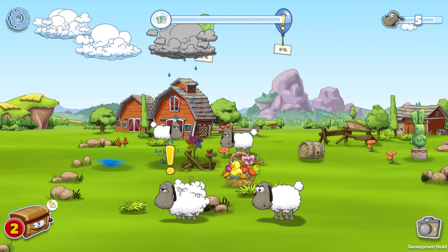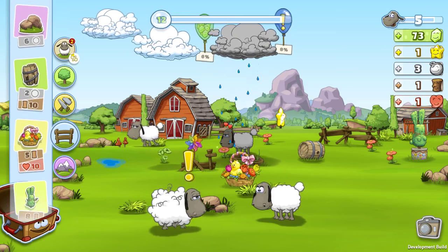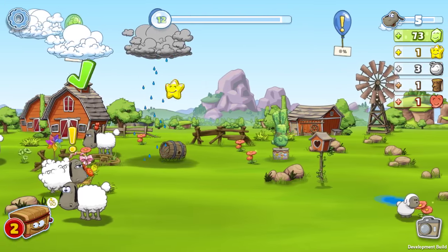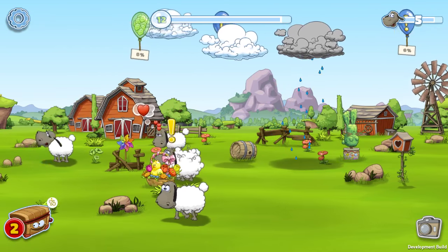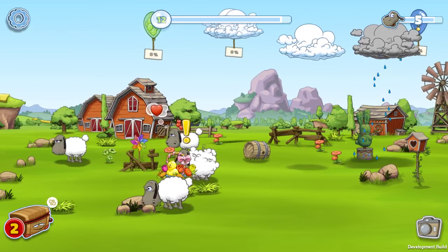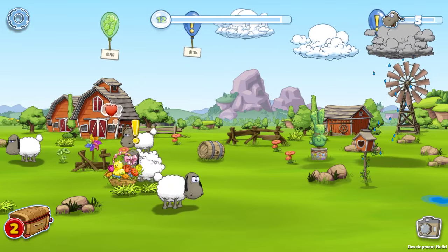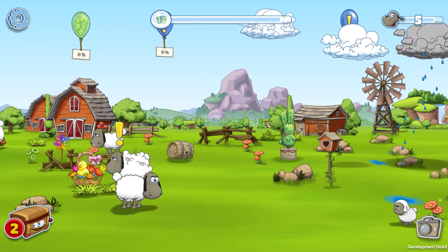The new decorations can be found in the decoration tab, so nothing fancy, nothing hidden — except for the eggs. You can find eggs basically behind any decoration, you just have to wait some time. It looks like I've cleared my pasture of all the eggs.